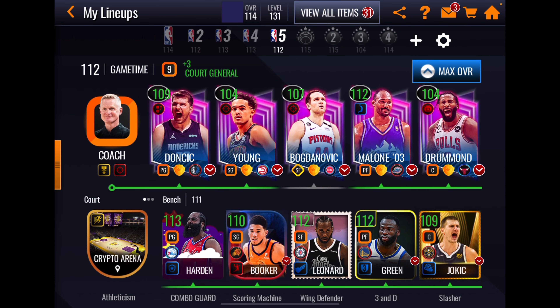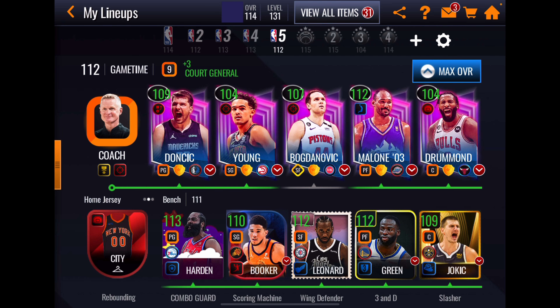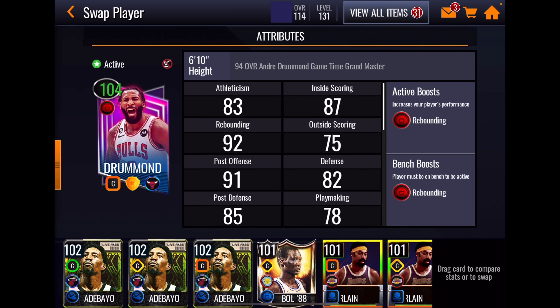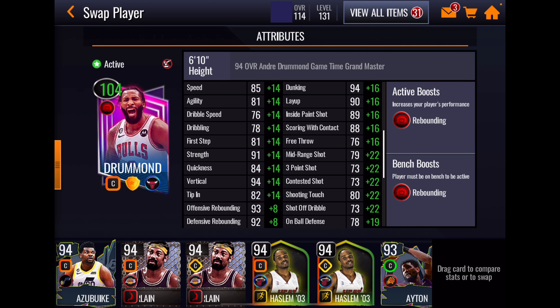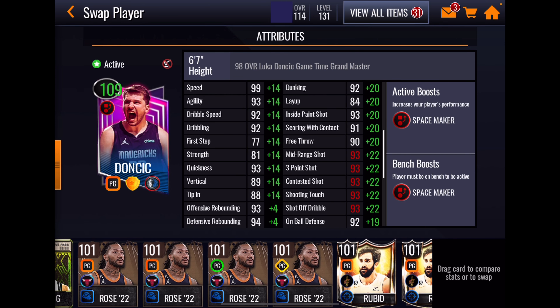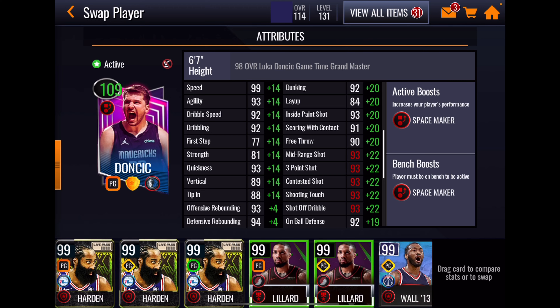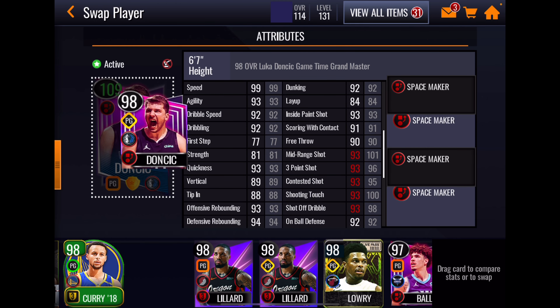Moving on to our other low rated card — I'm not going to use that 96 D Rose at the center position. I'm using 94 Andre Drummond, but he gives himself a nice little boost to rebounding. This is the card though — our point guard, 98 Luka. Still, I think the best point guard I've used all season. I said it, I'll stand by it. 101 midi.